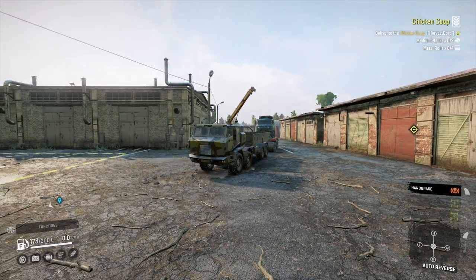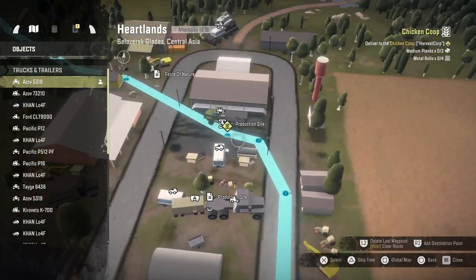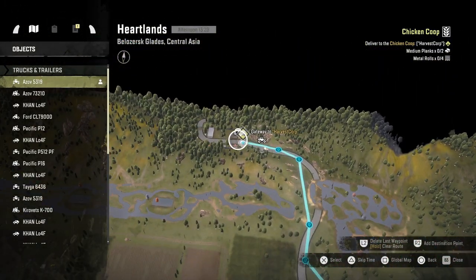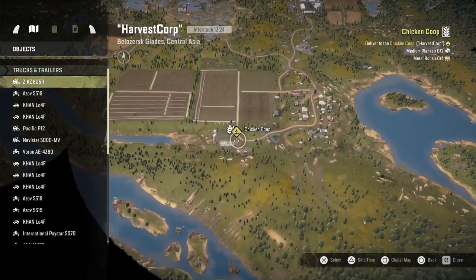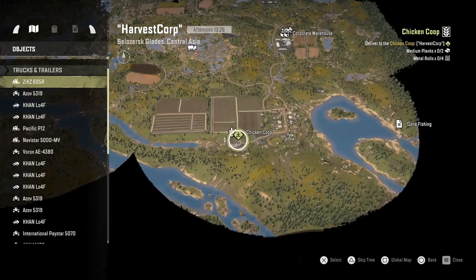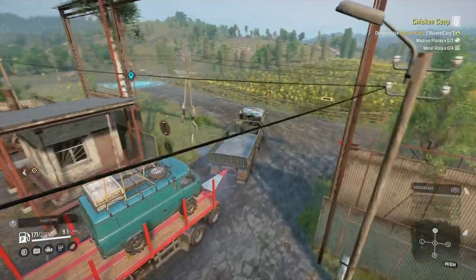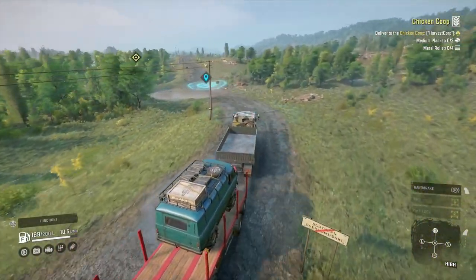I need to take two medium planks of wood and then four lots of metal rolls. I'm going to set off from the Heartlands garage first, get the metal rolls because I can make them at the crafting zone. I'm not actually sure if there is anywhere else you can get metal rolls — I never really look because that crafting zone is quite handy. Then carry on heading north up the map, cross over to Harvest Court and follow the road along. Drop them off at the farm, then zip across to the airport on Harvest Court where, if you've already done the contracts to unlock the warehouses, you can get two lots of medium planks from there. I'm pretty sure that is the only place you can get medium planks from.